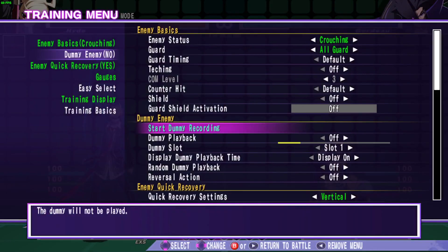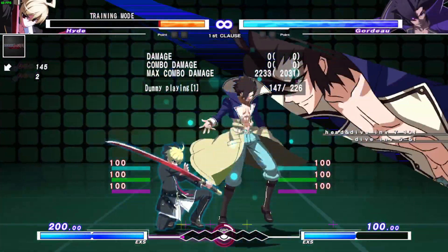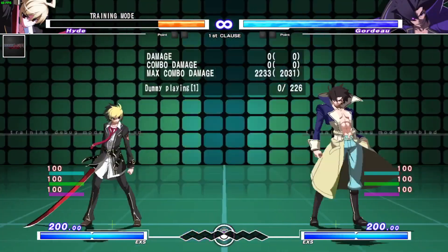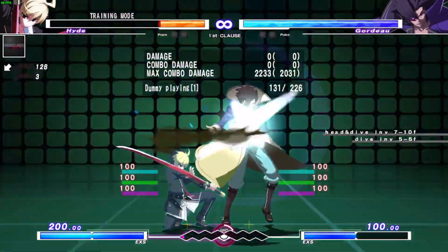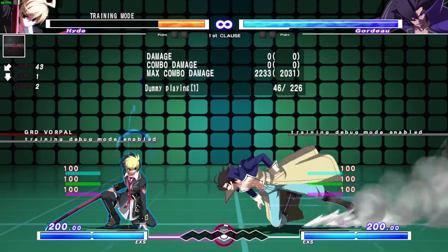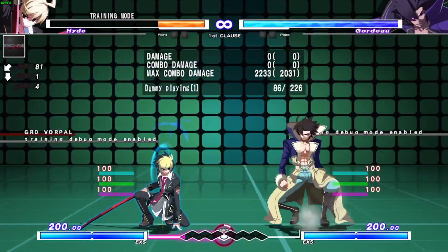This might be super obvious but we've all been there — some player just does backdash B Reaper, then Mortal Slide, and it's now plus five. Okay, EX Mortal right, plus five — oh my god, a nine-frame special move that fills the whole screen into 100-meter EX. What do I do about this?